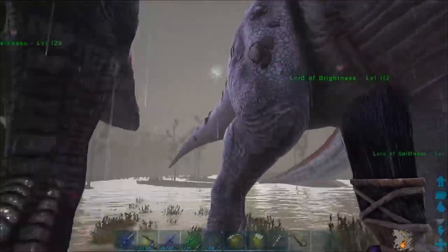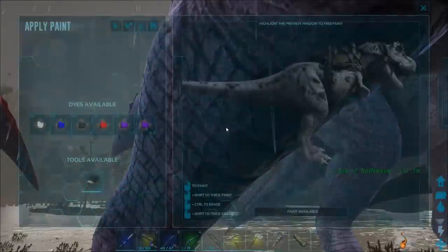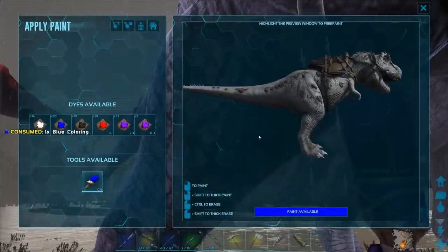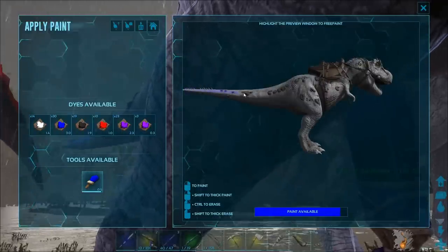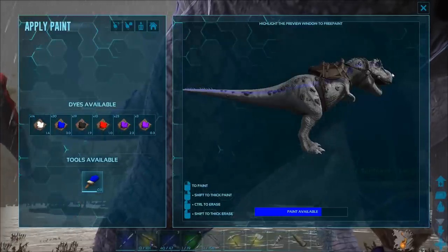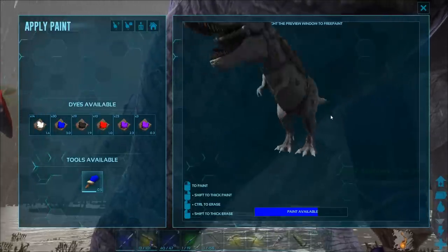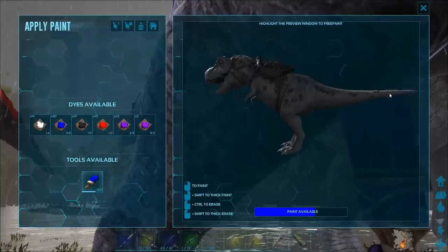Next up, Lord of Brightness. I think I'm gonna just reverse paint it — with blue! So Lord of Brightness is getting some blue colors here. It's gonna be sick! This blue. So we got some blue there. Do it mirrored. Mirrored blue. Blue-ass blue.